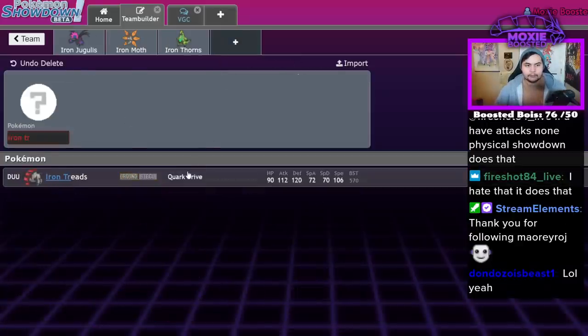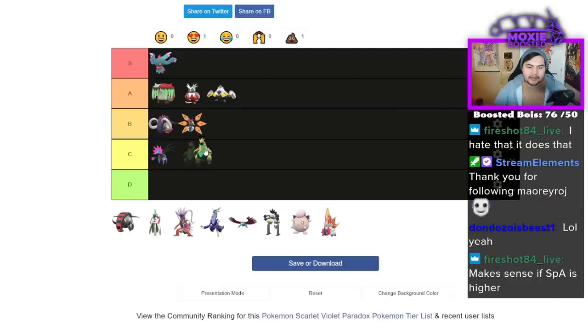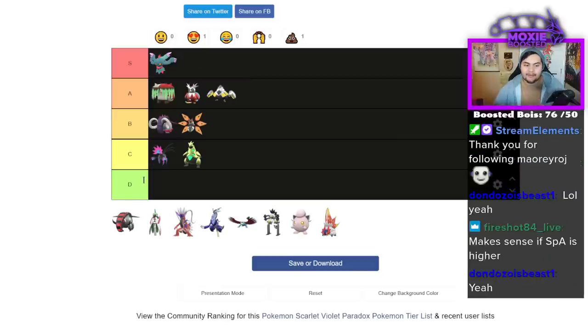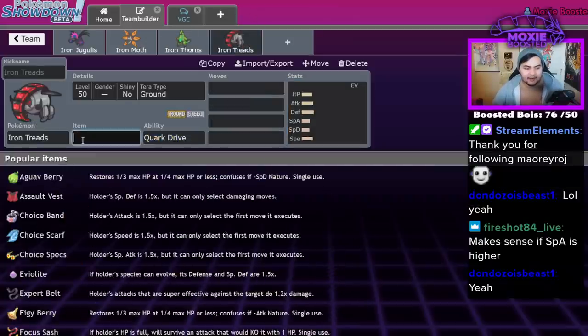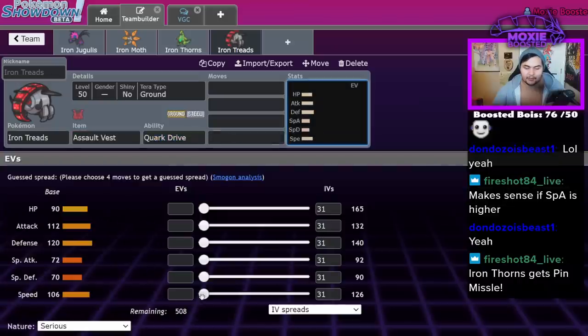Iron Treads. Notably this guy does benefit from Miraidon because it's an Electric type and gets Quark Drive, so it gets to double dip a little bit — but it's still not great. You don't want to have to use Miraidon, which is also weak to Ground; that's going to be rough. Iron Treads has 106 speed, 112 attack, 120 defense. In my opinion it's another Assault Vest Pokémon — I actually don't think you run Booster Energy because its attack stat isn't nearly as high as Great Tusk's.